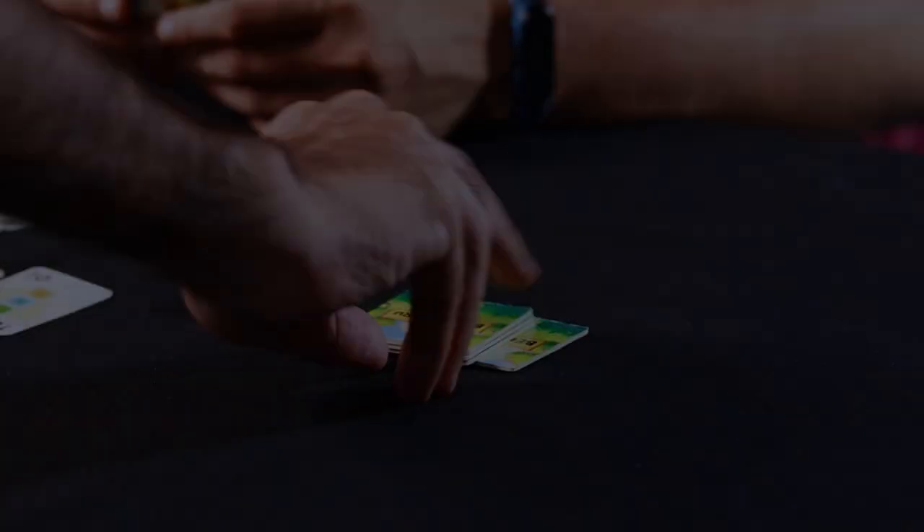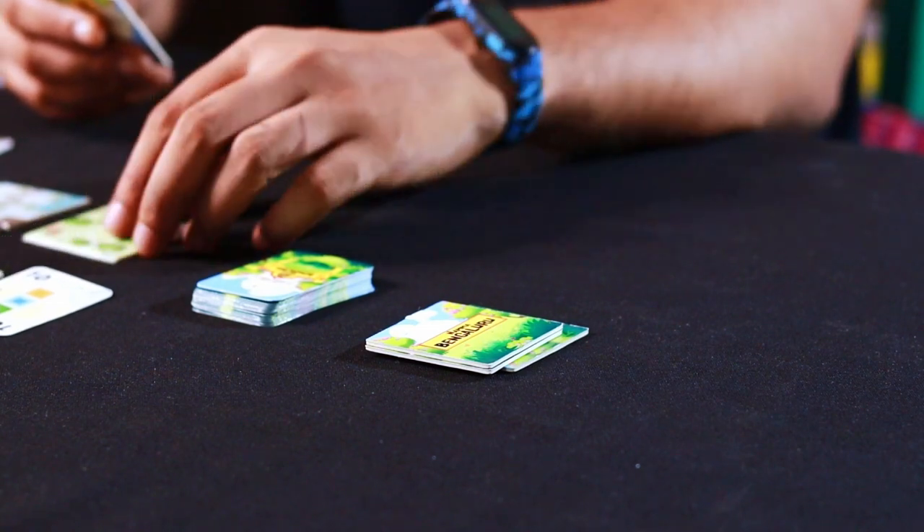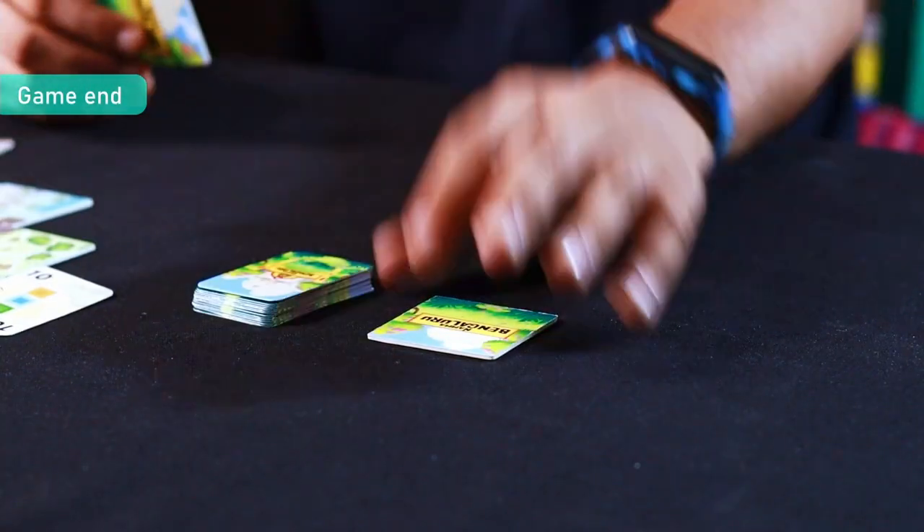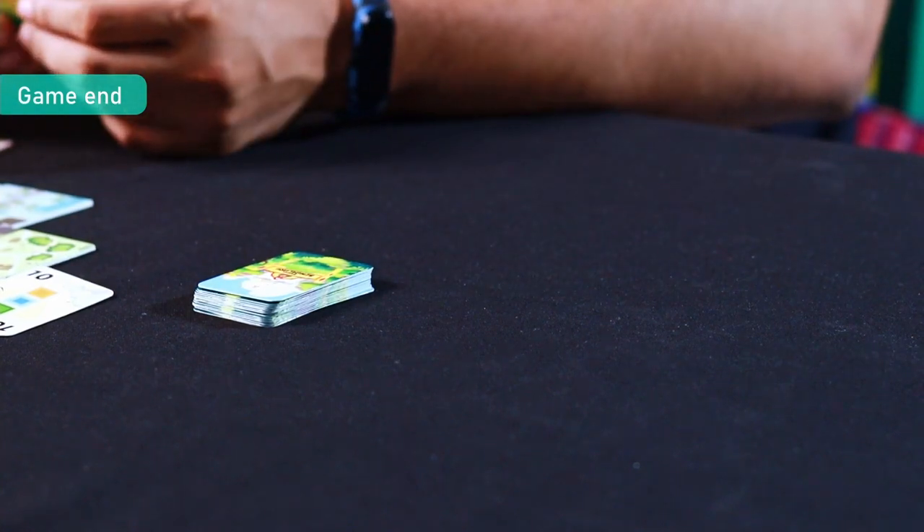The game end is triggered when there are no more remaining tiles in the city block tile draw pile. After that, each player gets one final turn and then you move on to scoring.